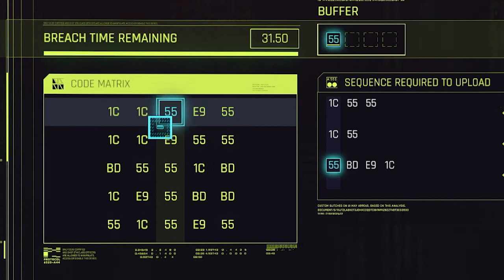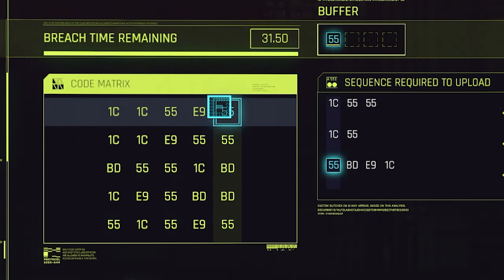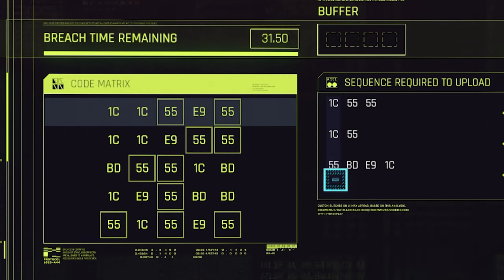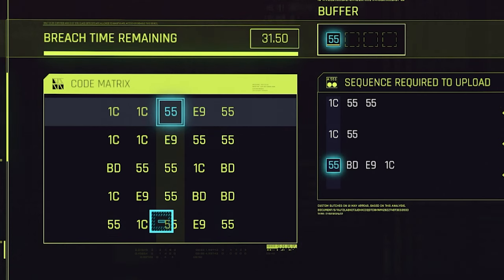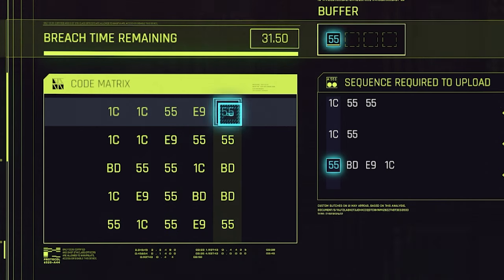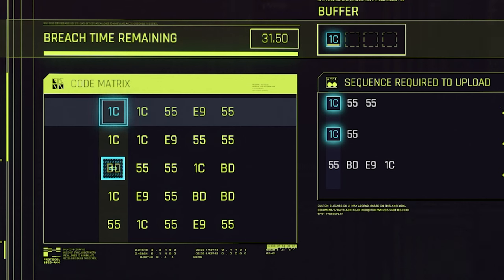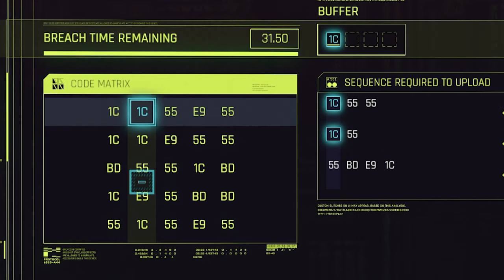I'm going to plan this out. There are two 55s we can go with — one will work well and the other probably not. Look at this 55: we need a 55 and a BD, but if we go here there's no BD, so we'll fail. So we have to select the correct 55, then go down to BD. Then we're looking for E9 — there's no E9 in one row, so we select the BD where there is an E9 in that column. Then you can select vertically again, which gives us a 1C.